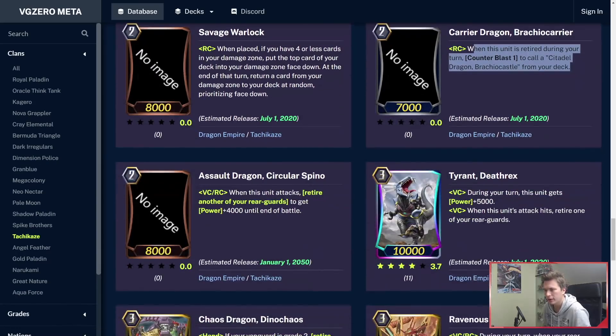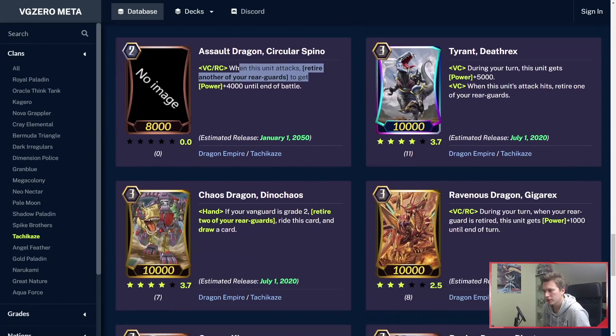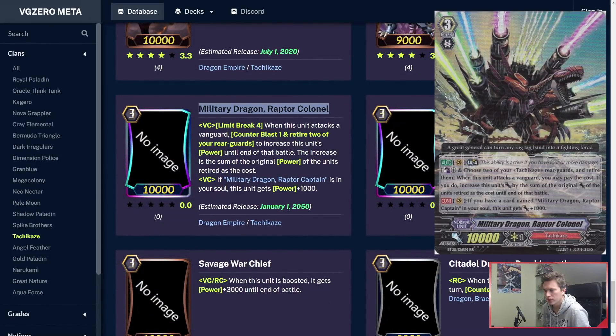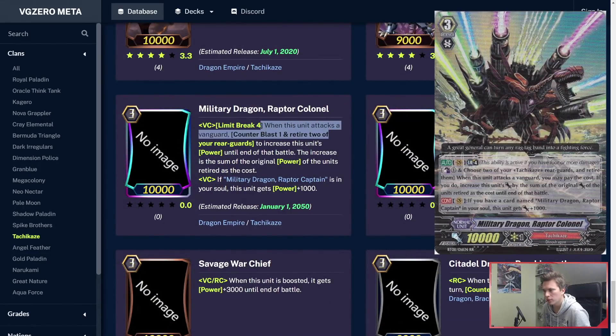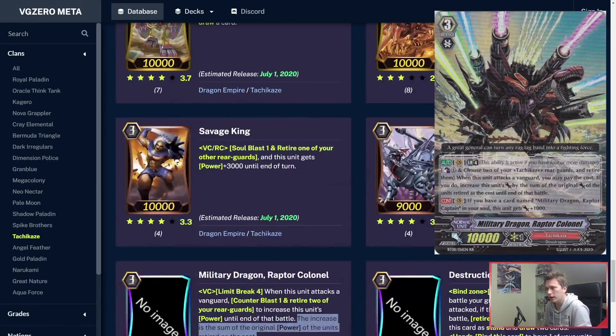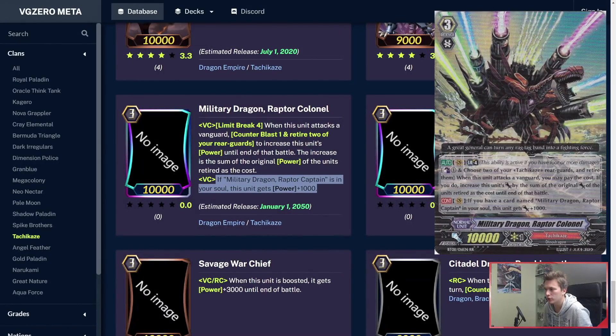Raptor Colonel: Limit Break 4 — when this unit attacks a Vanguard, Counterblast 1 to retire two of your rearguards. The increase to this unit's power until end of that battle is the sum of the original power of the units retired as the cost. This can really get big power, get over defensives, and just hit for good numbers. You can retire your Grade 1s you've boosted with, or any of the other cards that trigger off of being retired. The second skill is plus 1k if you have the Grade 2 in your soul.